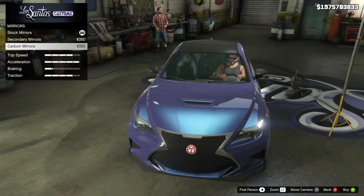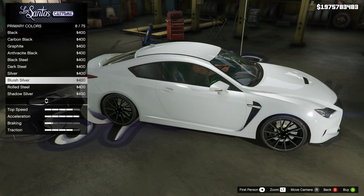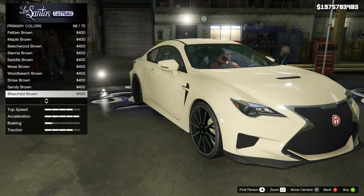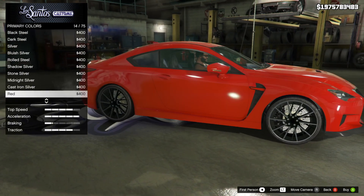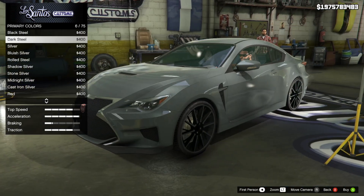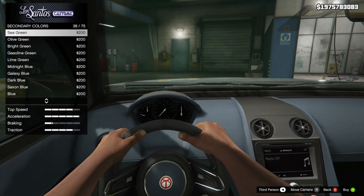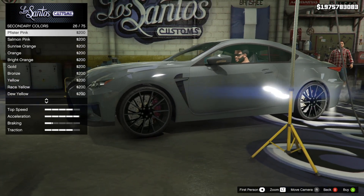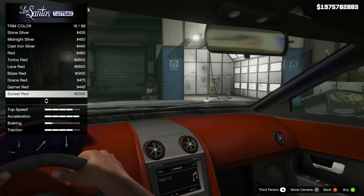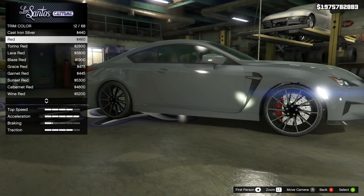After that, you've got mirrors — you can do secondary and carbon, pretty simple. Then it's on to the respray options where you have primary, secondary, trim, and accent color. Primary is going to change pretty much the entire body of the car. Secondary color changes anything you've set secondary, but it also changes the brake calipers, which is fun. Trim color is going to change the stitching and pretty much the entire dash color, so be careful when you change that. And accent color is what your dials and gauges look like.